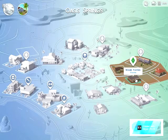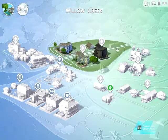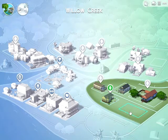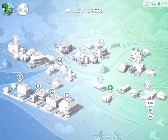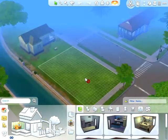Alright, so this is my house here. I'm going over to Willow Creek. I made that house there, so I'm going to make a house right next to it — there's our Skinny McSkins. Let's do this guys!